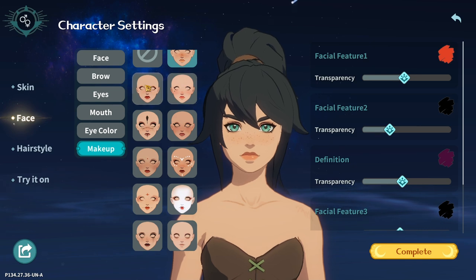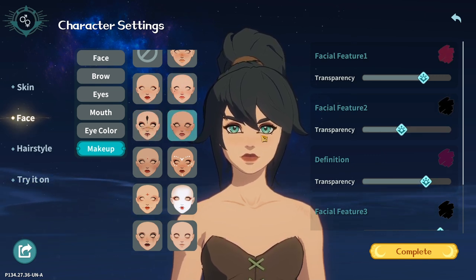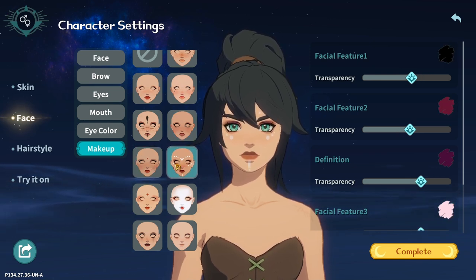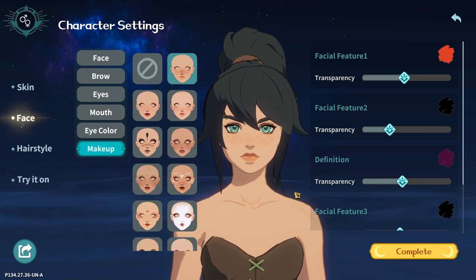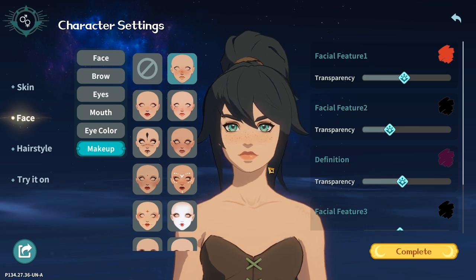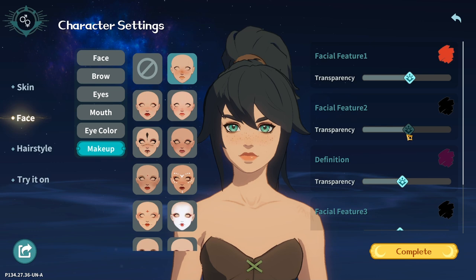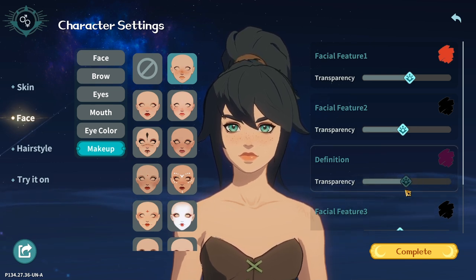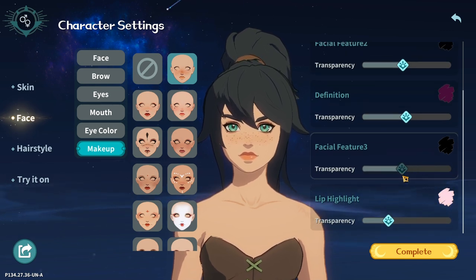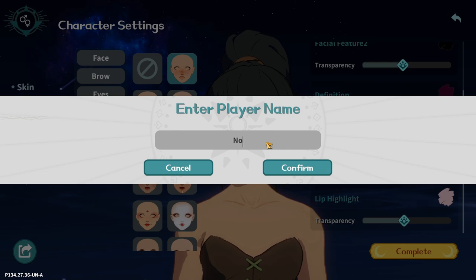I'll probably keep the freckles, let me check the other ones. This one is nice, I like this one. I also like this one — quite emo — but I think I'm gonna go with the freckles. And this facial feature — definition and transparency. Lip highlight, the little twinkle on the lip. Let's stick with no adornment.